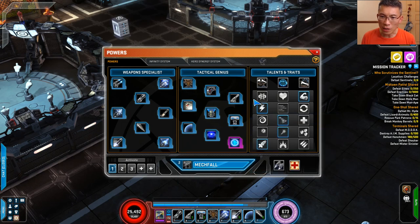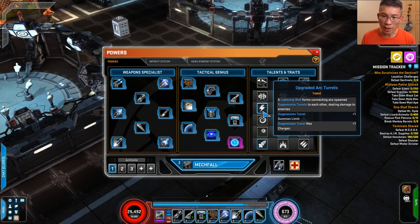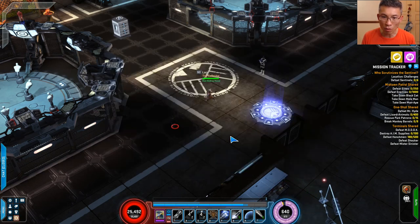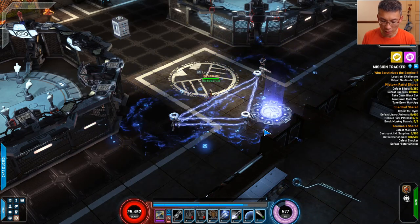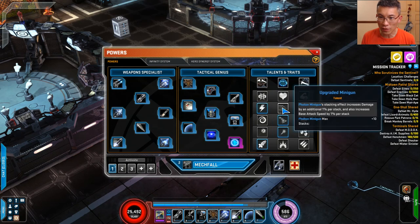Now let's talk about the talents. I covered Groot. The next one is the Lightning Wall — you've seen how the turrets link together. Those are the Lightning Wall — one, two, three. These are the lightning walls that link the turrets together, very nicely visual.